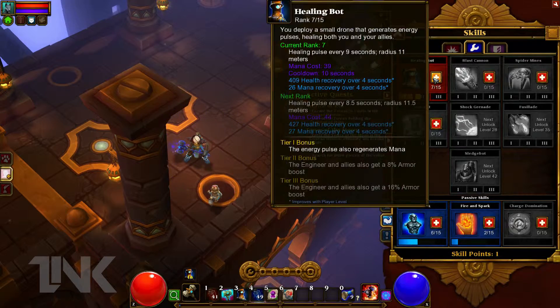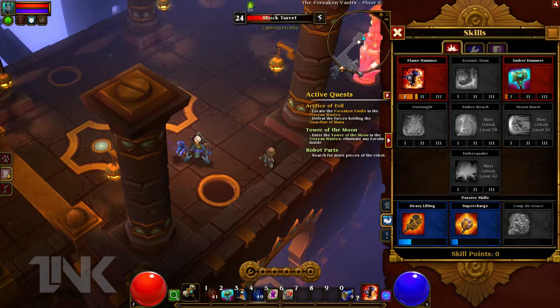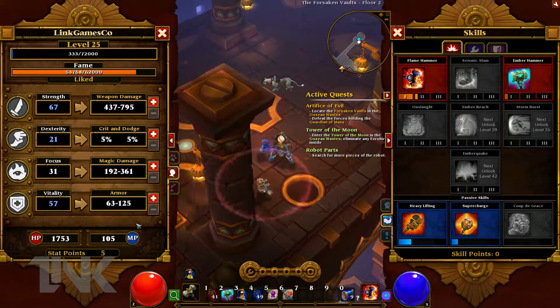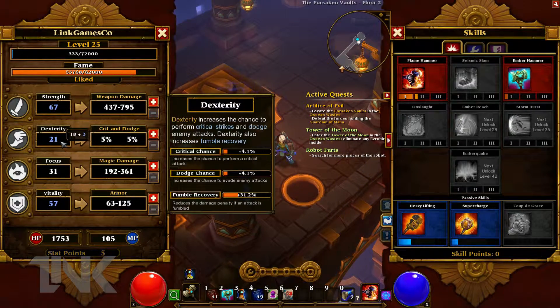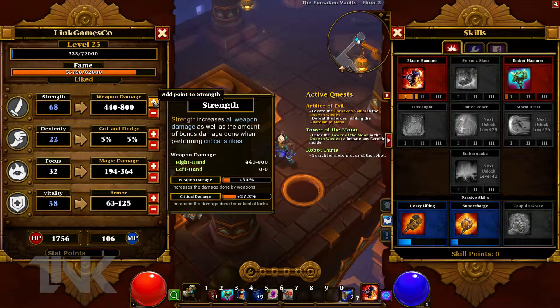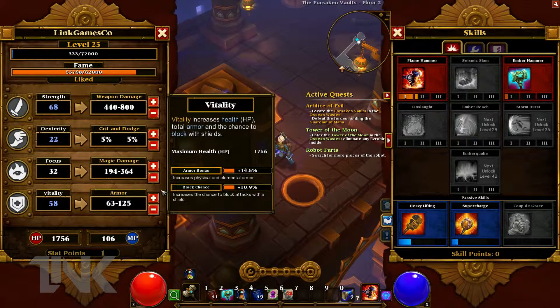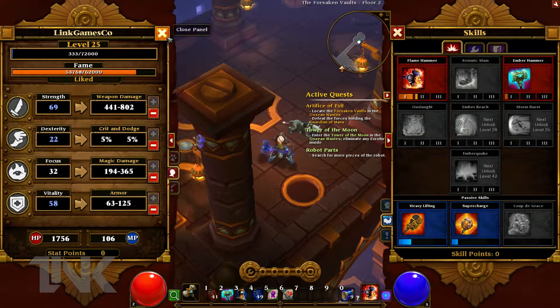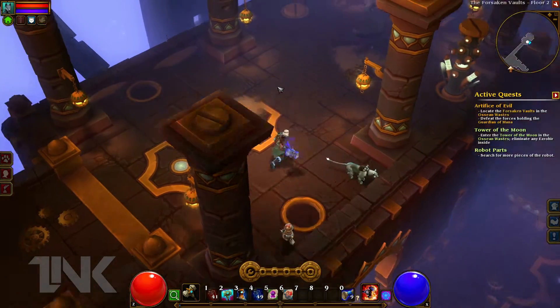I can advance my healing button — yeah, that will do. So I think I'll put a bit into everything and more into DPS. Yeah, that's about it — I'll take a bit more shield and skills.